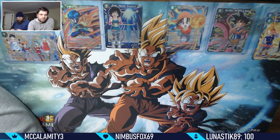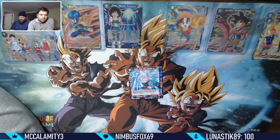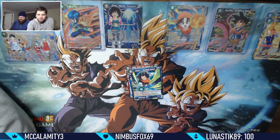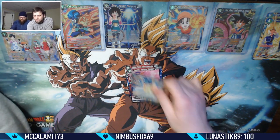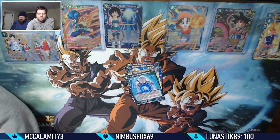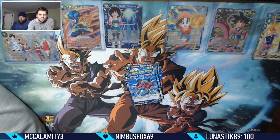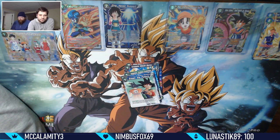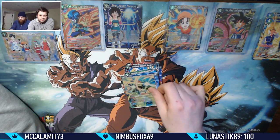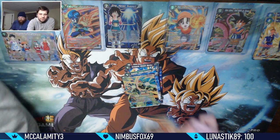Katopesla, the Supreme Kai, Android 17, Launch, Katopesla, Frieza's Army, Time Regulator Trunks, Saibaman, Oregano, Dream of the Future, foil Android 16 leader - very nice, my first foil leader in this set - and a rare Goku. I wish there was actually a leader in the set I'd play so I could keep the foil.